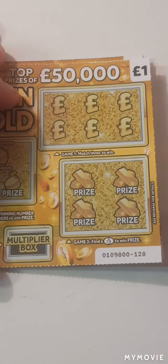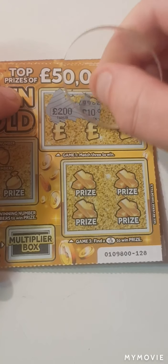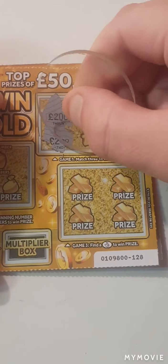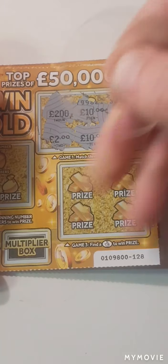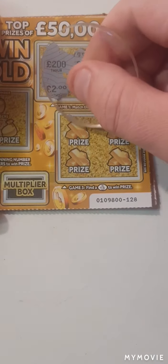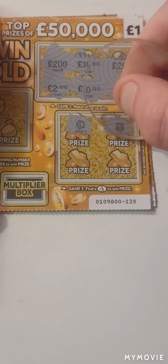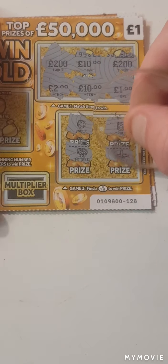We shall start with three like amounts. We have 200, 10, 200, 2, 10, and 1. Nothing there. We have a vault, the roll of money, the money tree, and the plane.